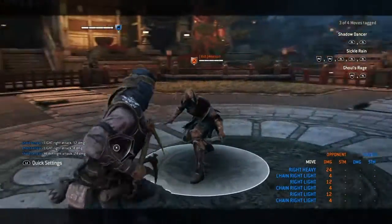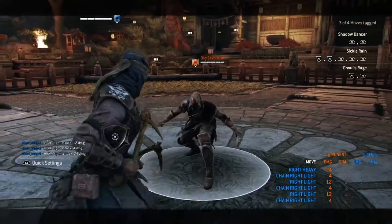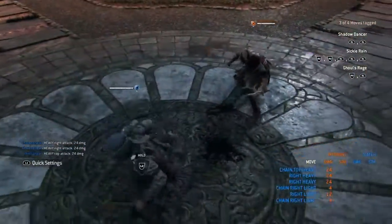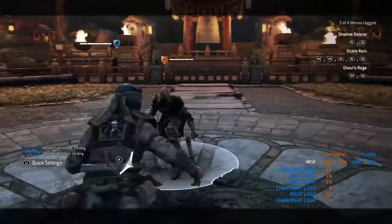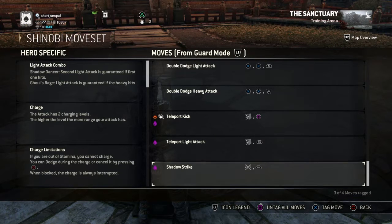The double dodge light attacks do 24, and the same goes for the double dodge heavies which also do 24. You can follow up with the guaranteed light, unguaranteed light, or double heavies. You can also do the triple lights.